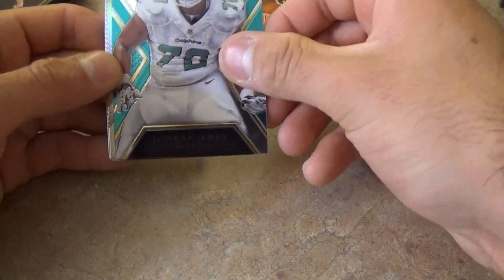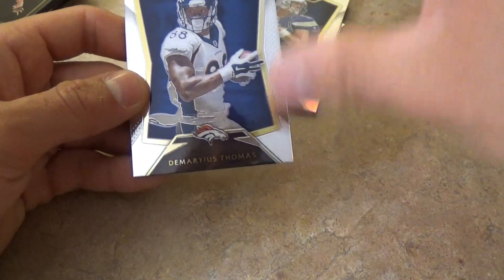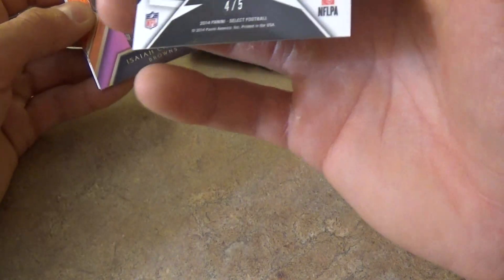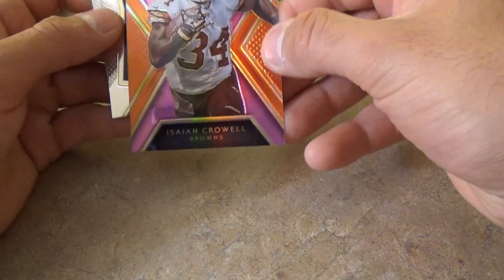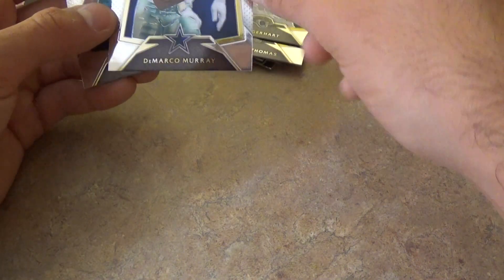Giovanni Bernard, Jaquan James rookie card, Fred Jackson and Philip Rivers, Ramirez Thomas, Toby Gerhardt, and a green Jay Prosh rookie card — 4 out of 5, a short print. And Isaiah Carell pink, 116 out of 199. That was nice but too bad it wasn't a bigger name.